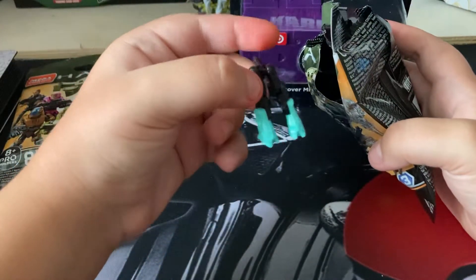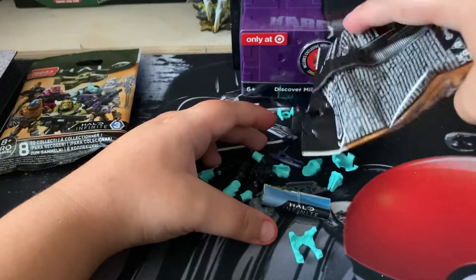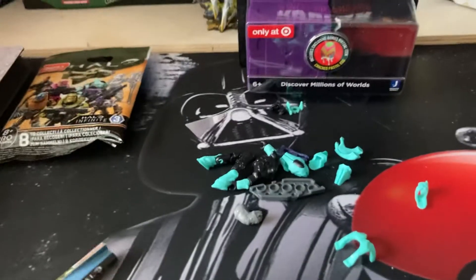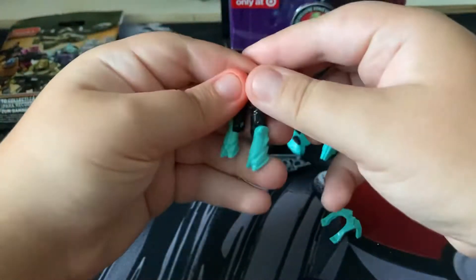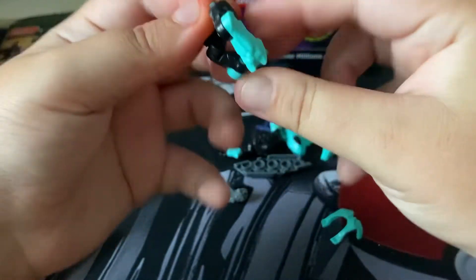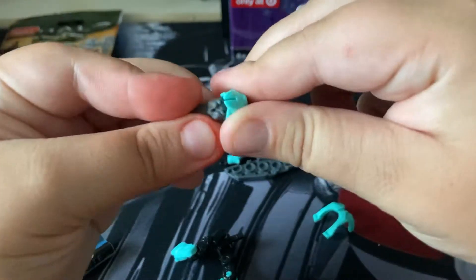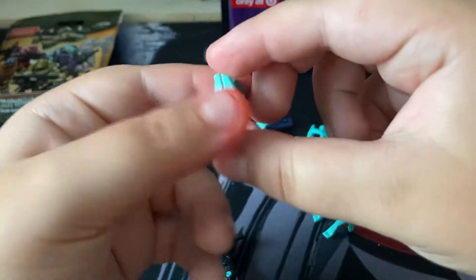Let's take the first piece out. I don't know what character this is — I've never played Halo before. So let's figure out how to build this guy. You got the legs right here, bend like that. There are three points of articulation. I think this is the head, then you put this on there. Then there's this chest piece.